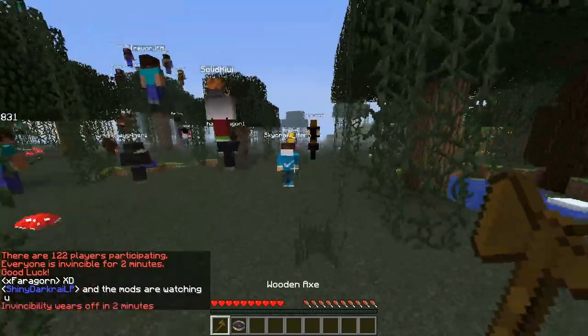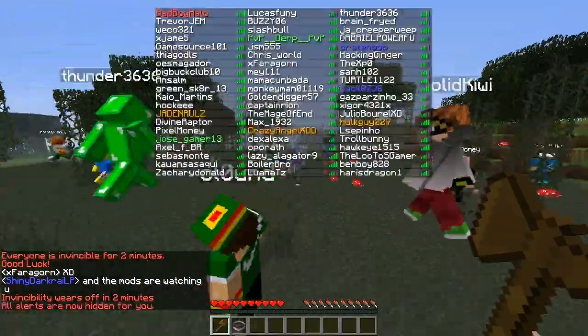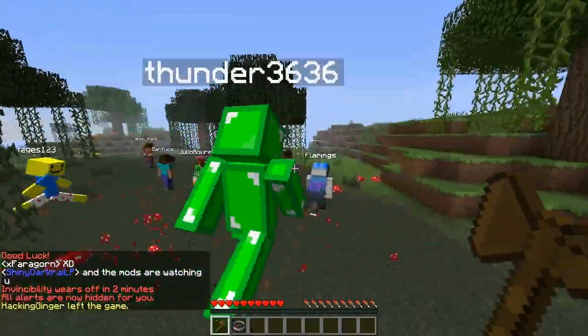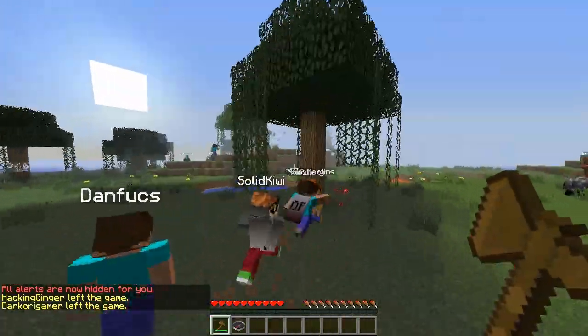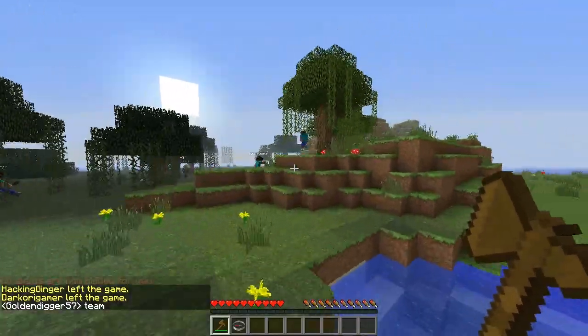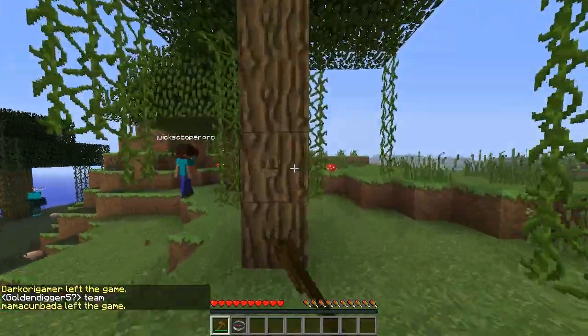Now that you've chosen a kit, all you need to do is wait for the game to start. After the game begins, all players will be teleported to the center of the map and you'll be able to run around and start gathering materials. It's very important to gather things like wood and stone, because you're going to need to make a sword, weapons, and soup.